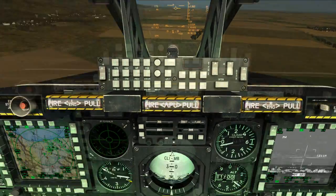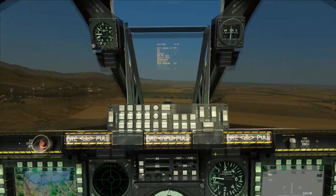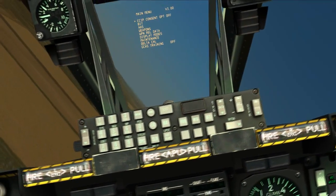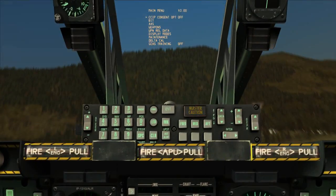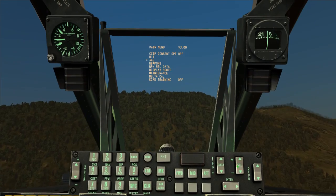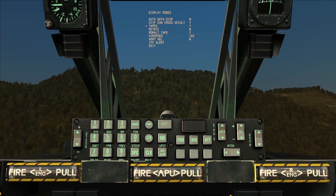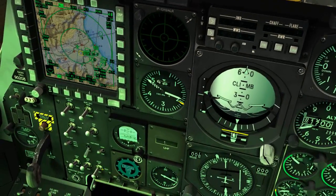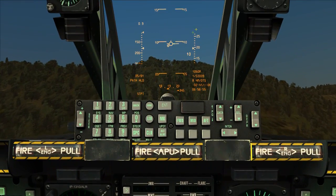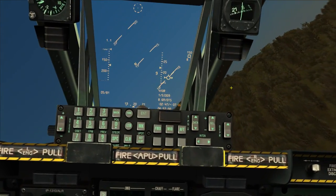Another cool thing I found in the IFFCC — bring it back to test, put the aircraft on altitude hold, bring this down to display modes again, press enter, and select tapes. Flip that to yes and get out of this. Look at that — we've got nice little tapes on the side, kind of reminds you of that F-15, right? Pretty nifty.